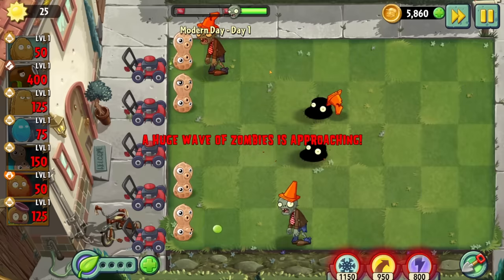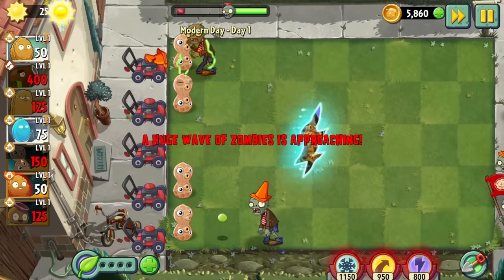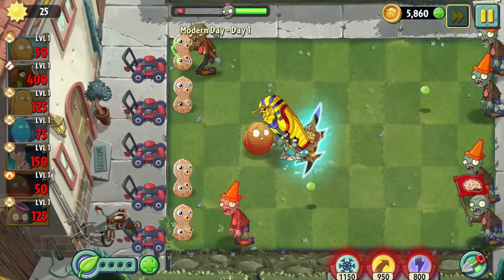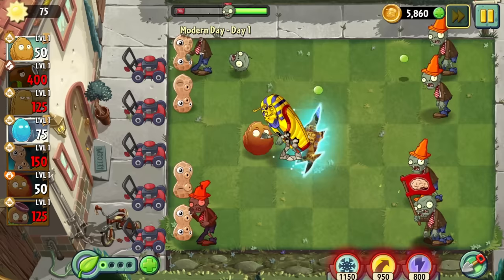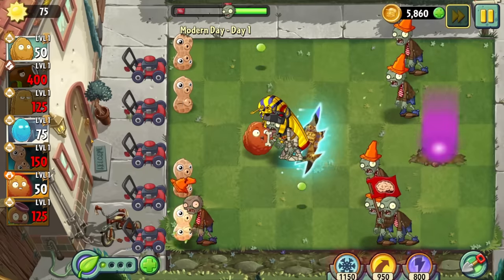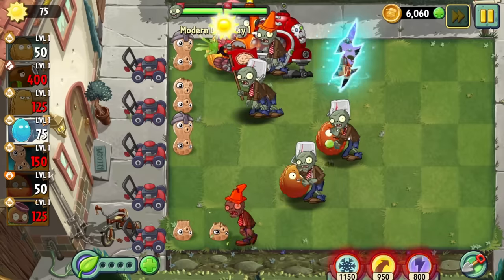Day 1 and it's good to be back in the modern day. Our final world gimmick is Time Rifts — portals that open up and shoot zombies from a set world. They're really cool little nods to many of the different chapters in our journey. This world does make the almost baffling decision to not use these in every level; in fact, they don't even appear in most of the levels. But I don't think it's an issue since this world uses a mix of zombies from all the worlds anyway. I can feel the difficulty already.